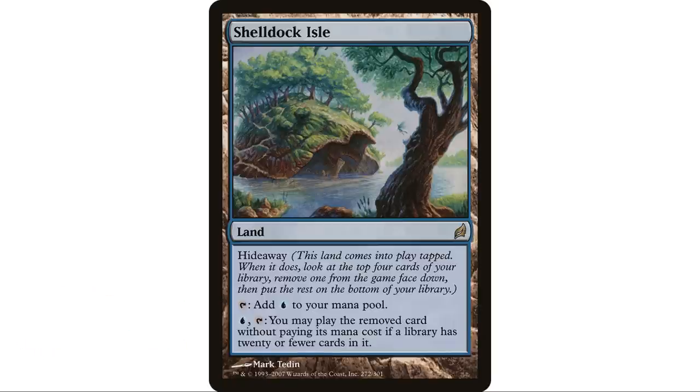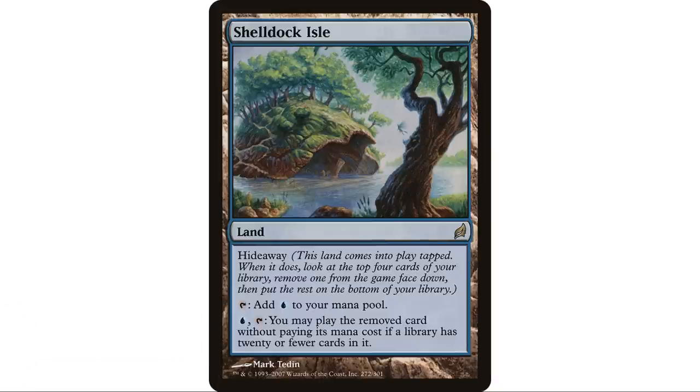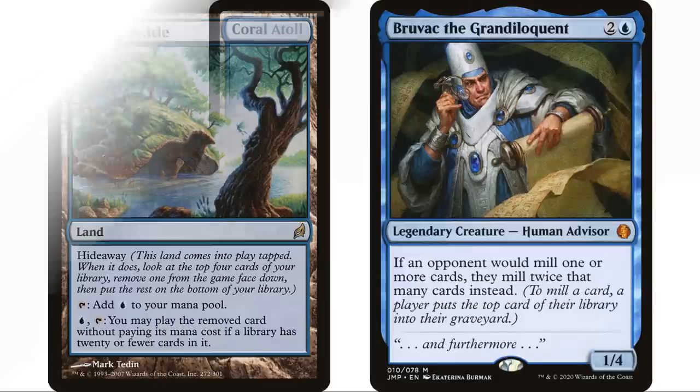Shelldock Isle has Hideaway. It enters the battlefield tapped; when it does, look at the top four cards of your library, exile one face down, and put the rest on the bottom. It taps to add blue, and you can pay a blue and tap to play the exiled card without paying its mana cost if a library has 20 or fewer cards in it. That activation condition is really tough in Commander — libraries are so big. I don't think I've ever seen this in a Commander game. Maybe in a dedicated mono blue mill brew.